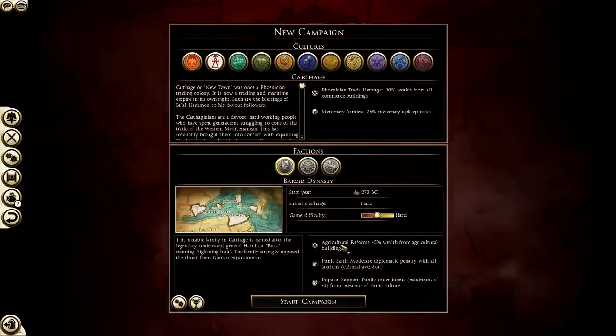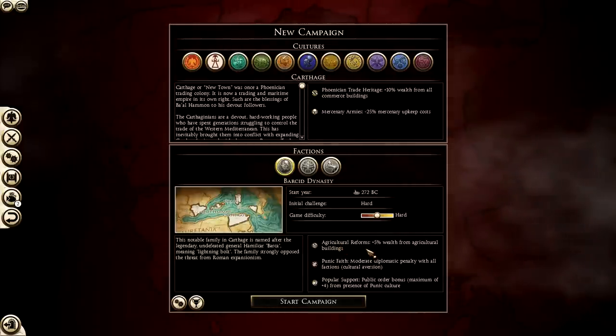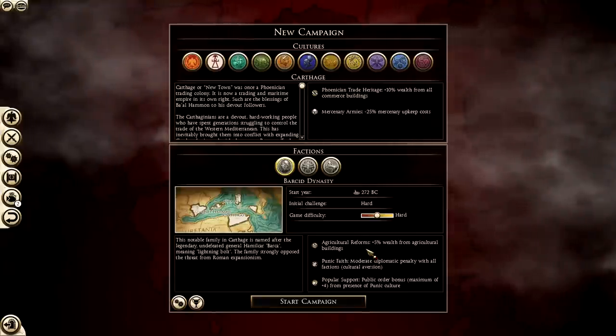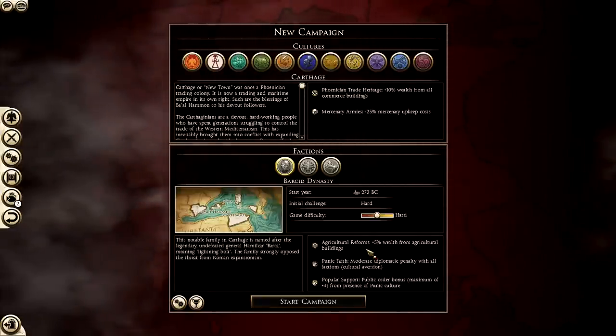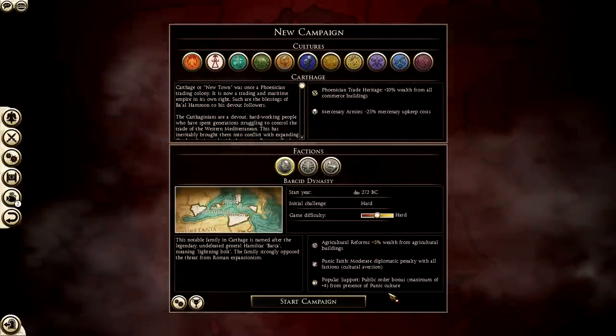With the Barsid dynasty: agricultural reform gives plus 10% wealth from agriculture buildings. Punic faith gives a moderate diplomatic penalty with all factions. Popular support gives a public order bonus of plus 4 from the presence of our culture. So there we go — I'm just going to click the start button and see you all on the campaign map.